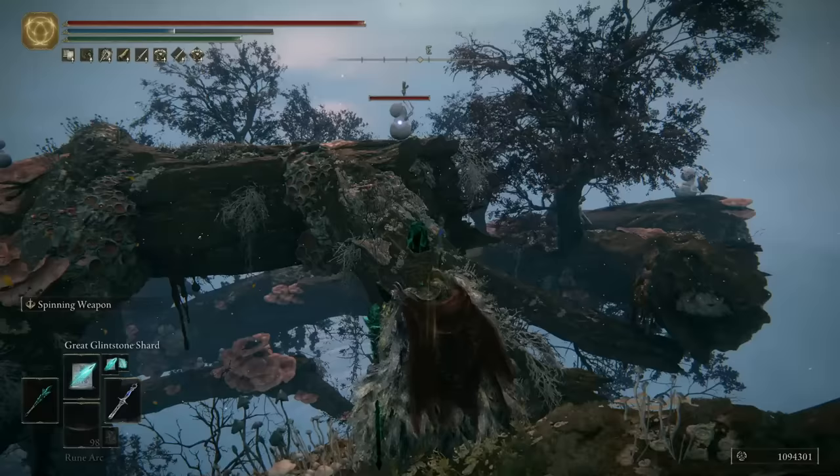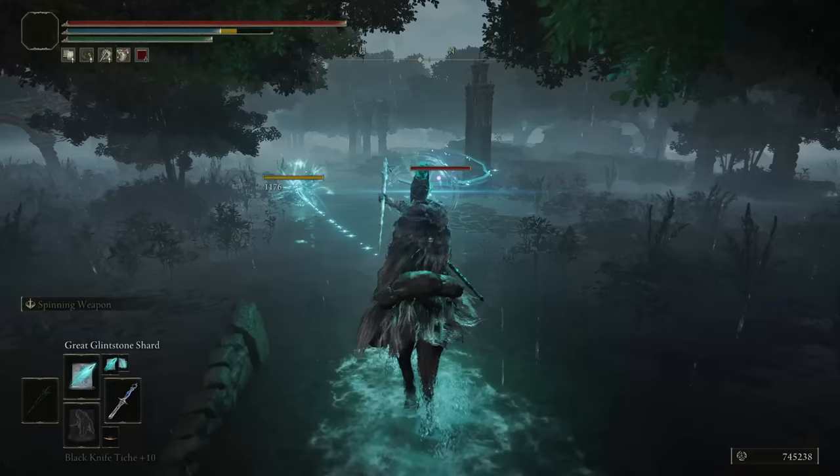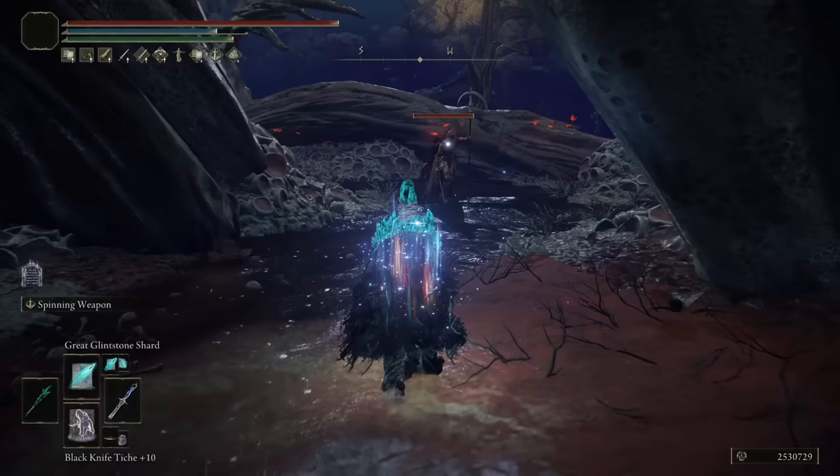The first spell we are looking at is the Great Glintstone Shard. It has a fast cast speed, good damage, and excellent range. This is likely going to be the most used spell in your arsenal to quickly dismiss any common enemy in one or two casts.